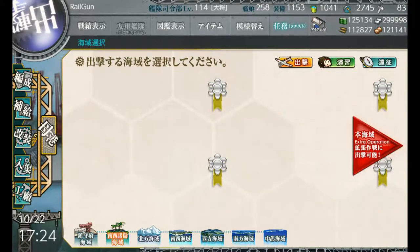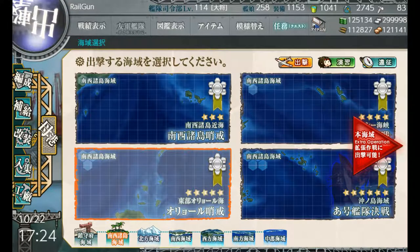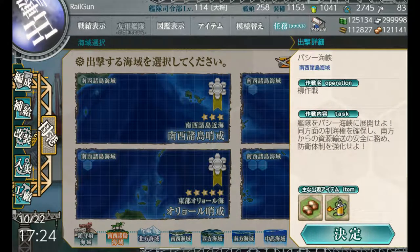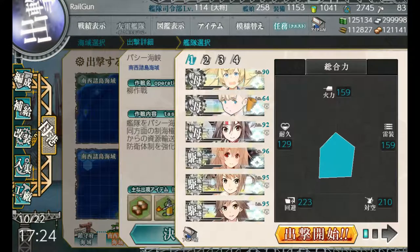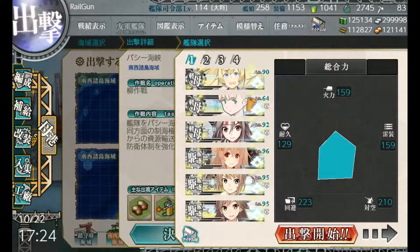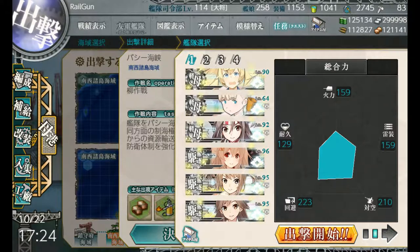That's if you went to 2-3 — 2-3 being of course right here. What I'm going to do today is take a fleet over to map number 2-2. Now this is going to serve two purposes. You see I have three light carriers and three destroyers, three of which are all Daihatsu carriers. So let's go.